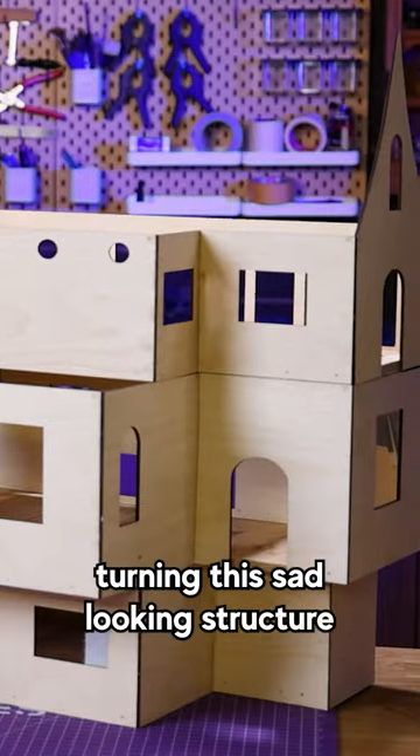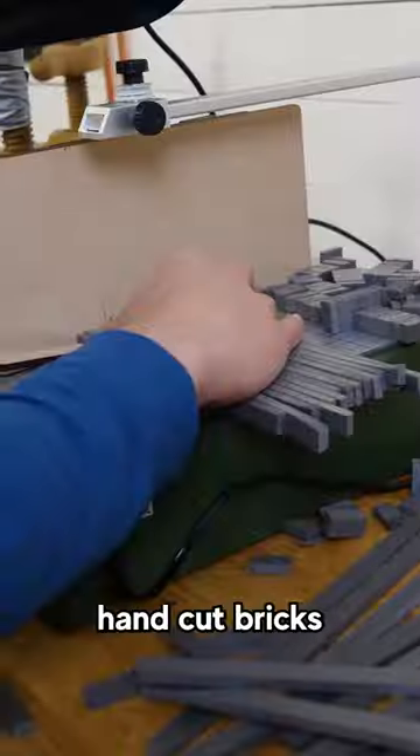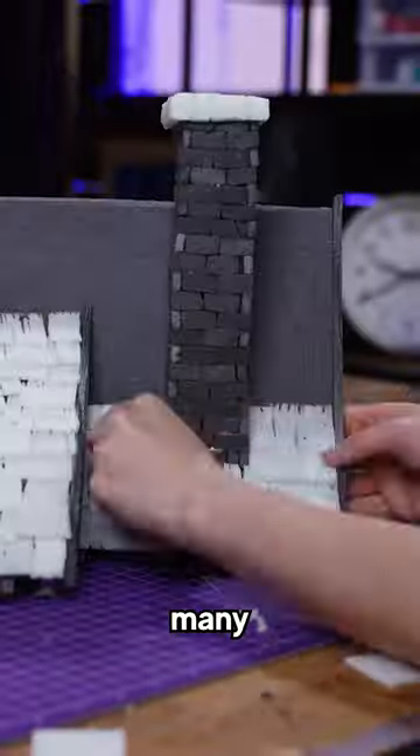Third step: turning this sad-looking structure into a fantasy masterpiece. We're talking foam walls, hand-cut bricks, wooden beams, roof shingles — so many shingles.